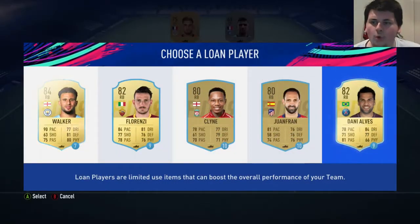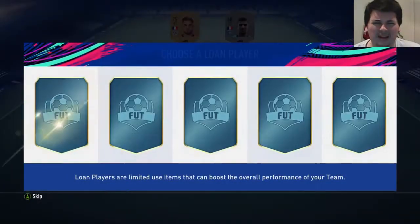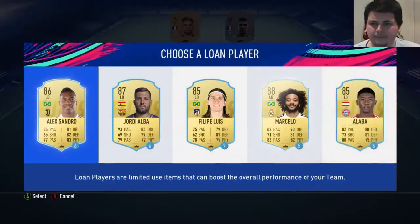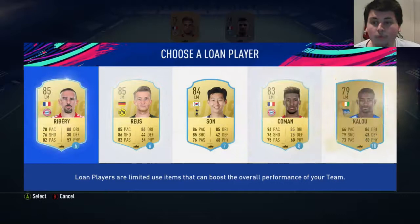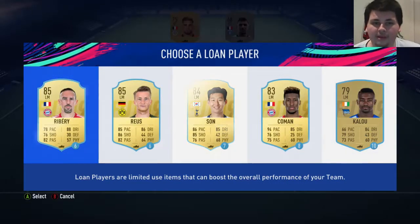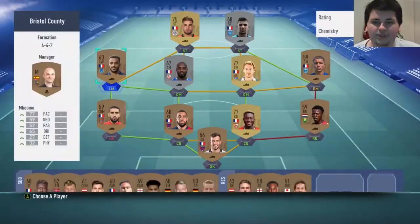None of them are going to help us out. Maybe Danny Alves actually - I'll come back to that. Left back - maybe we can get a Ferland Mendy, I doubt it. Left wing - maybe Neymar. Ooh, Ribery or Koeman. I might go with Koeman to be honest - more games, he's got all the pace. Let me just check every position just to make sure, because a Lloris could be really helpful.